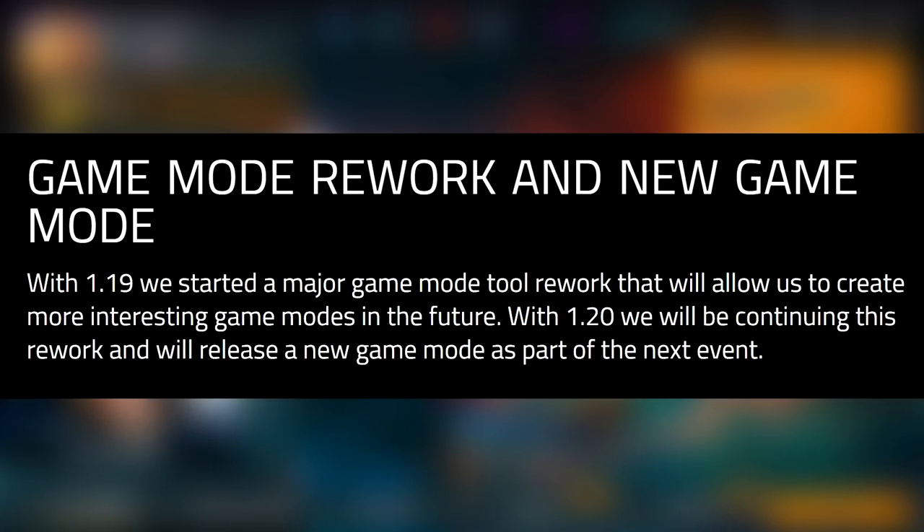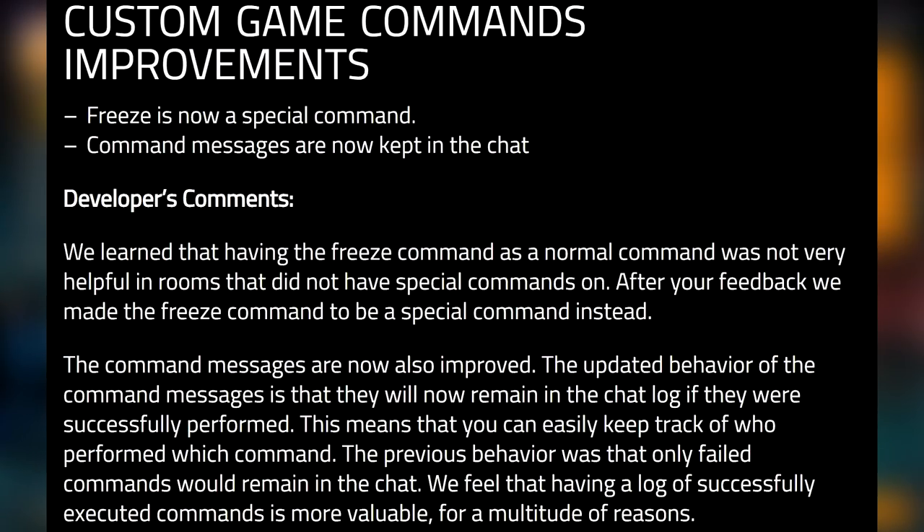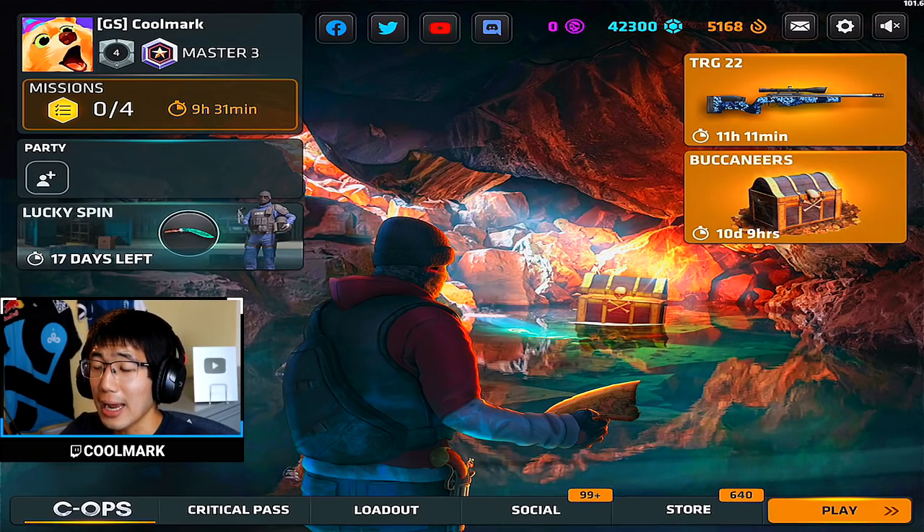There's also a game mode rework and new game mode coming. With 1.19 they started a major game mode tool rework, and with 1.20 they're continuing it — a new game mode will be released as part of the next event. Custom game commands have been improved: the freeze command is now a special command, and command messages are now kept in the chat log so you can track who performed which commands. Previously only failed commands remained in chat.